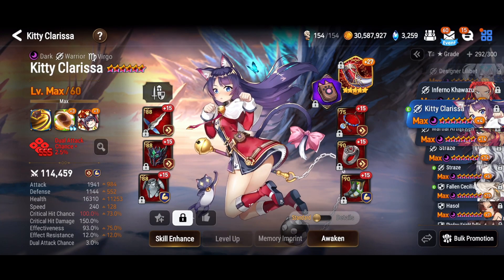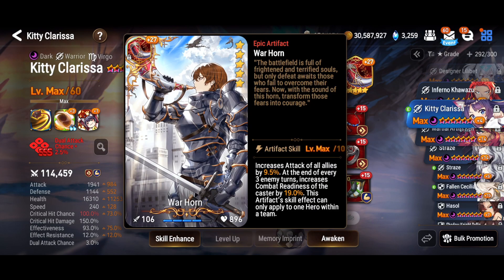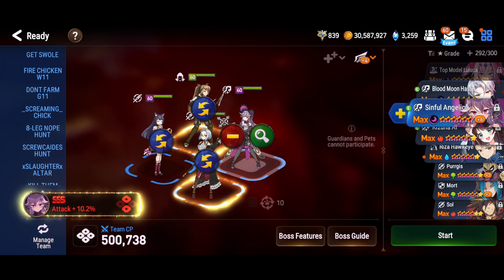I'm using Kitty Clarissa because she is a fantastic cleanser, and you do need to cleanse a lot in this fight. I gave her the S1 EE to help heal a little bit, and Warhorn mostly for the attack boost but also to help her cycle. I made Kitty a little slower than normal.